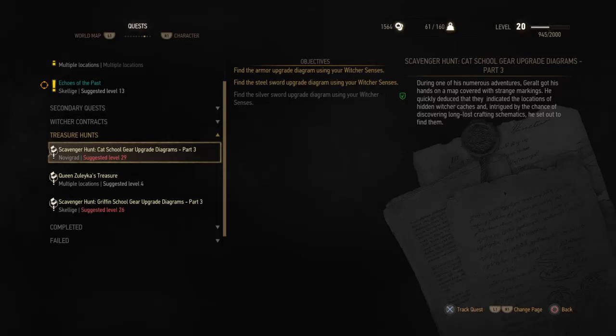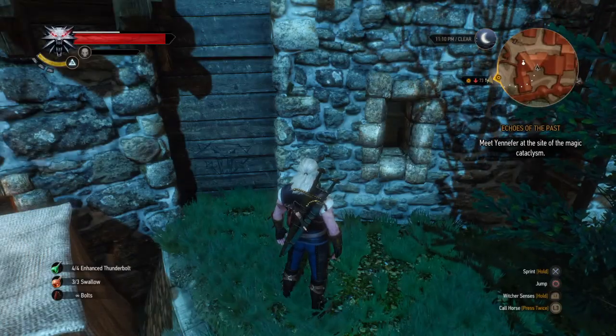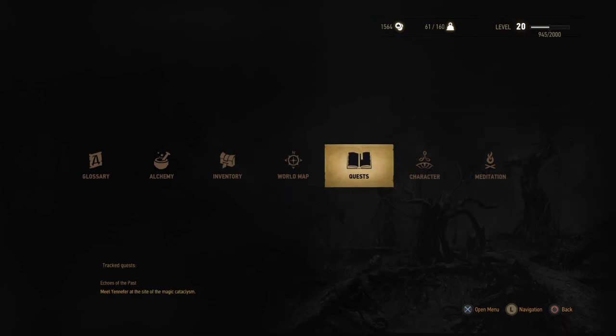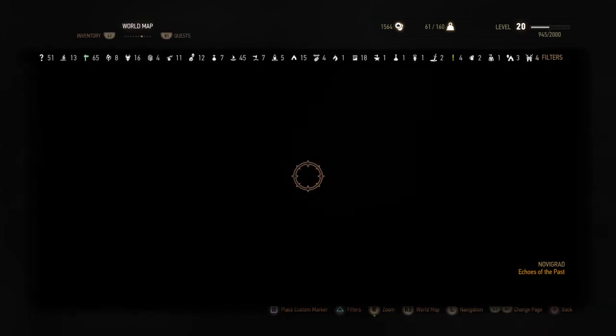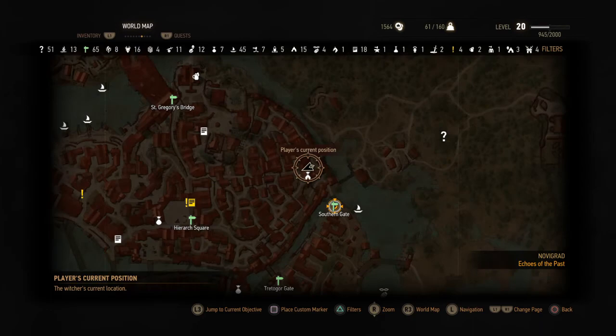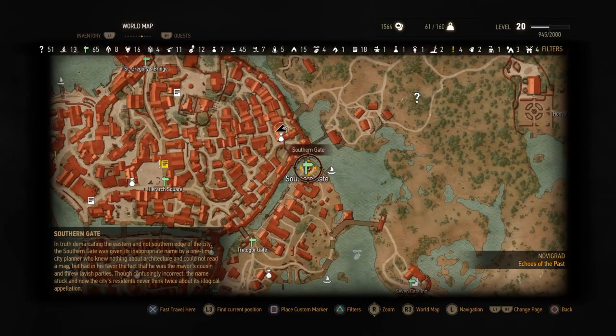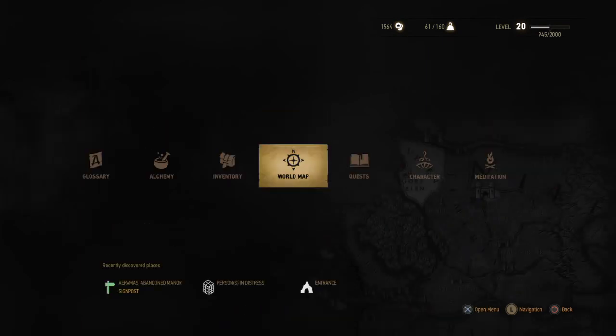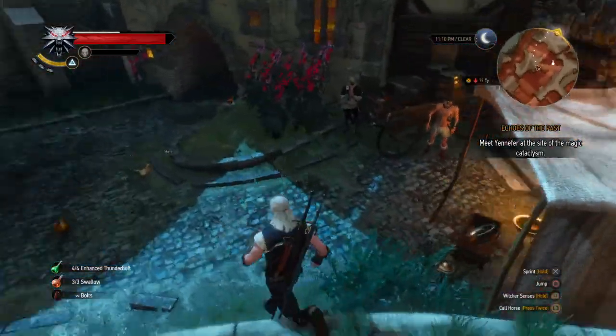Welcome to Scavenger Hunt Cat School Gear Upgrade Diagrams Part 1, Part 3. We are here in Novigrad. We came in from the southern gate and traveled to right here. I'm going to put a green marker there so I can make this trek for you.